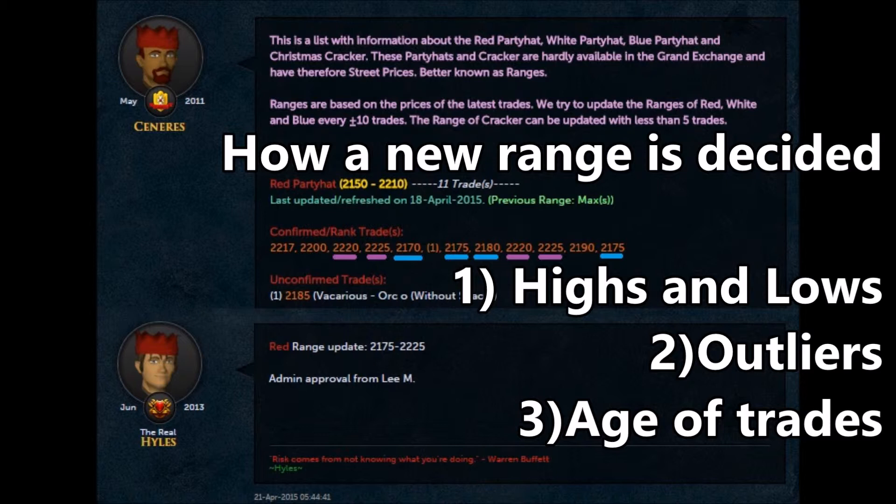When we start looking at a set of data to determine the next range, there's three things we really focus on. First, we'll look at the highs and the lows of the trades, because when we set a range we're setting a low end and a high end, so the trades in the middle don't contribute that much. Secondly, we consider outliers — are any of these low or high trades too much of an outlier to be considered as part of the margin? And lastly, we consider the age of trades. The oldest trades are going to be least relevant, but that doesn't mean they're completely discredited — we just weight the newer trades a little bit more heavily.